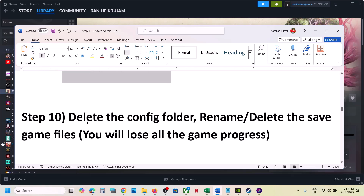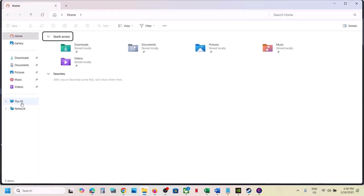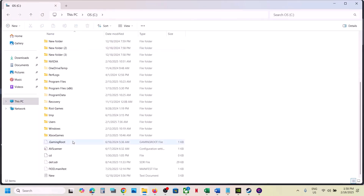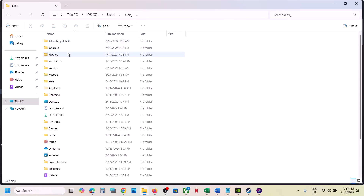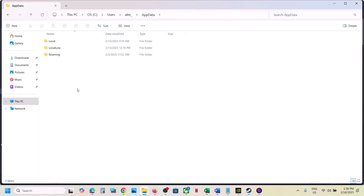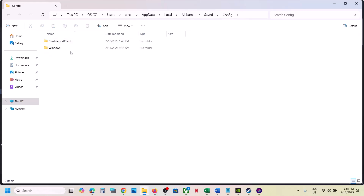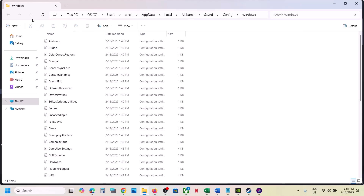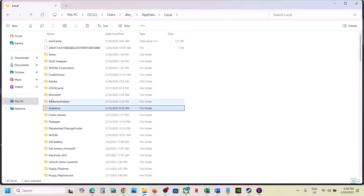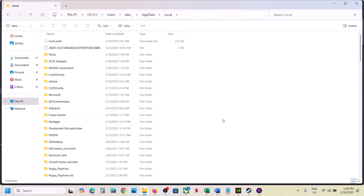The next step is to delete the config folder. Note that all saved settings will be lost. Open File Explorer, go to This PC, open the C drive, open the Users folder, open your username folder, open AppData. If you don't see AppData, click View at the top, select Show, and put a check on Hidden Items. Open AppData, open the Local folder, open the game folder, open the Save folder, then the Config folder. Delete the game folder by right clicking and selecting Delete. Once deleted, launch the game and check.